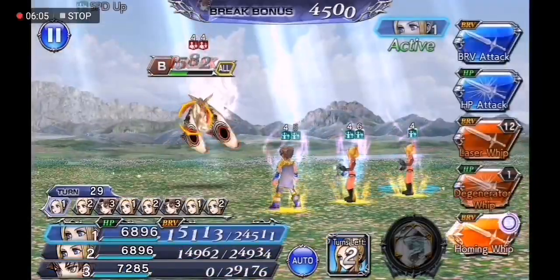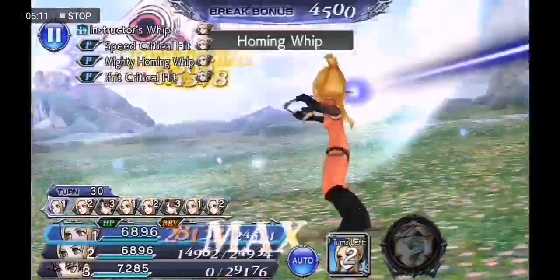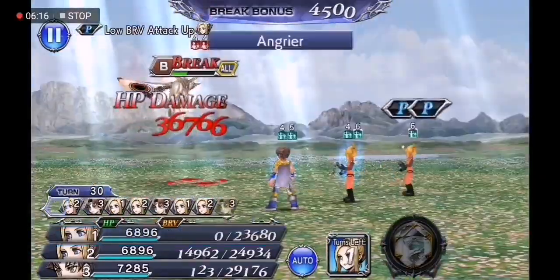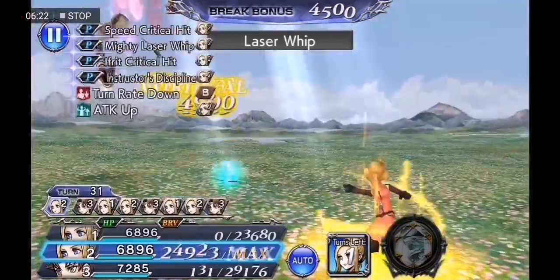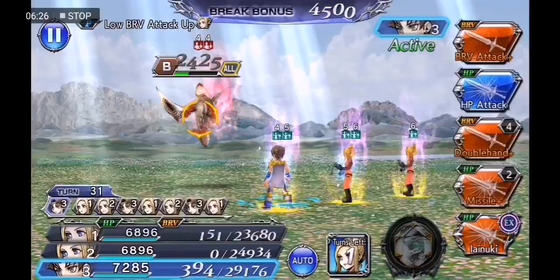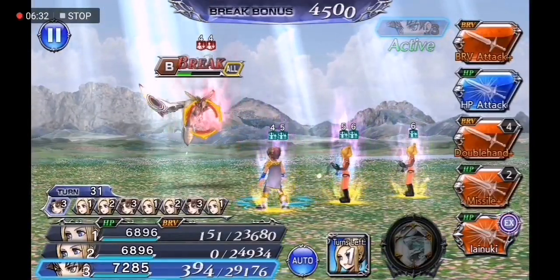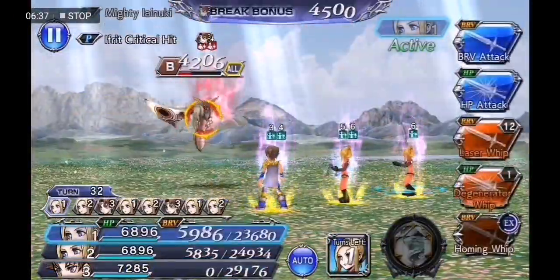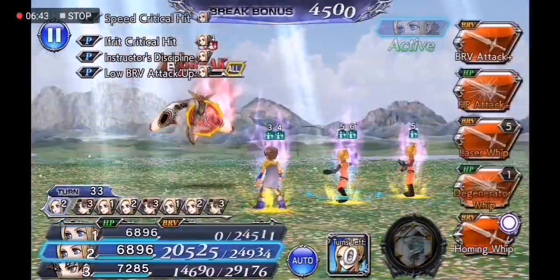Keep in mind that inside the summon phase it's almost always correct to ignore Bart's EX and go for his missile. Now we're gonna go for the EX because we need to be able to have some missiles for finishing the boss off.